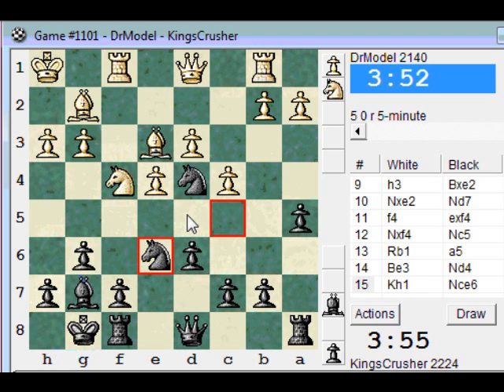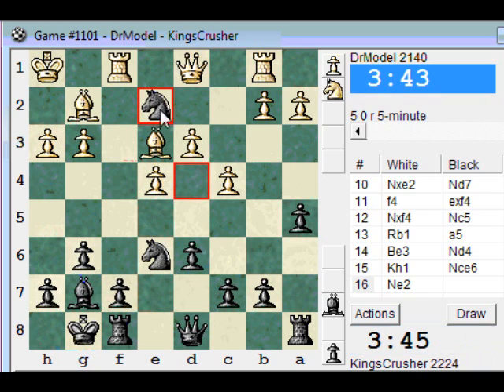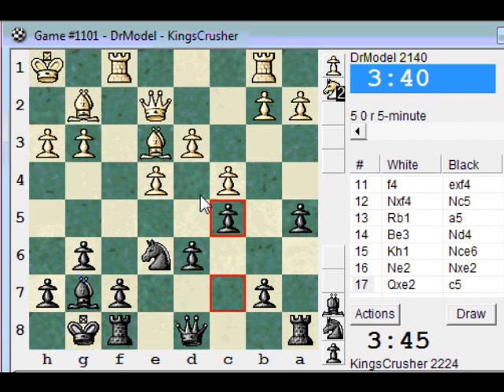C5 is a massive hole on d5. I'll see if here looks more tempting. Maybe just take on e2 first and then c5. So I've got a grip on d4 still.